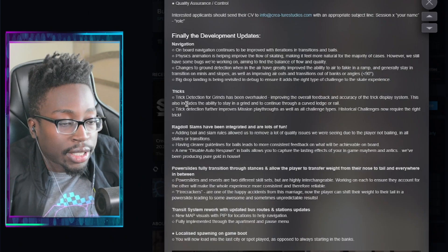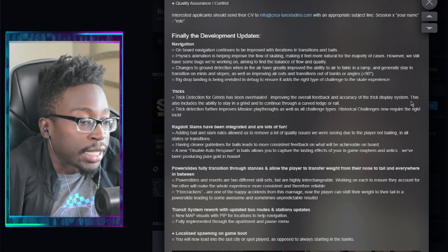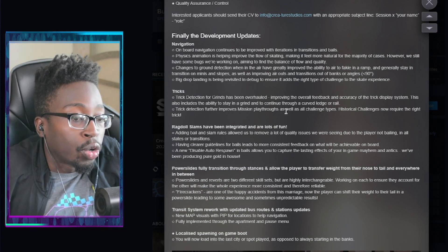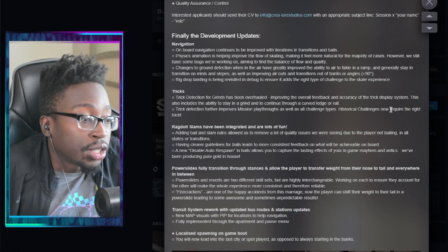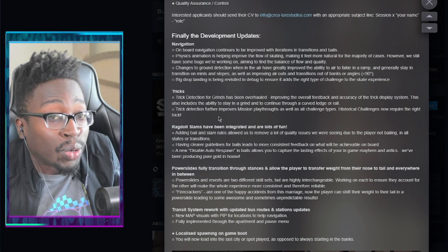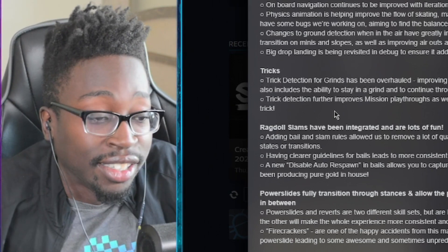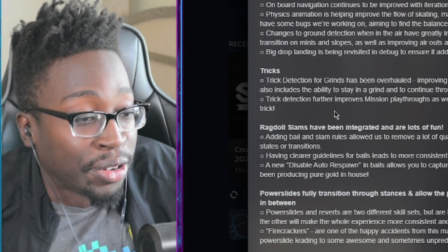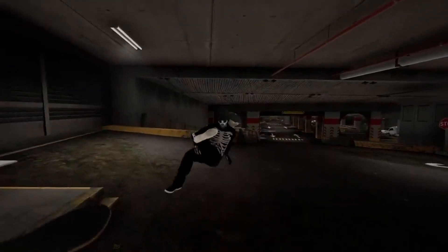Trick detection for grinds has been overhauled, improving the overall feedback and accuracy of the trick display system. This includes the ability to stay in a grind and continue through a curved rail or ledge. Trick detection further improves mission playthroughs and all challenge types. Historical challenges now require the right tricks - I've been waiting for this because I'm sick of my historicals resetting.